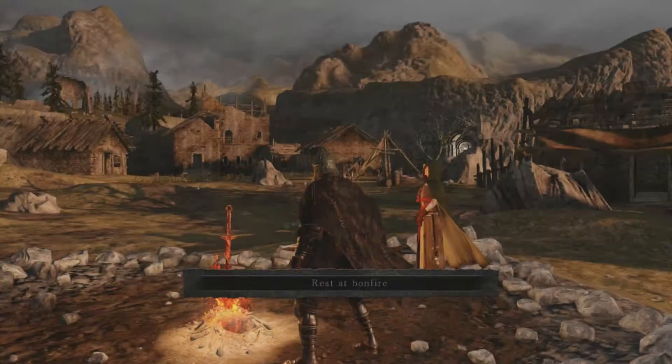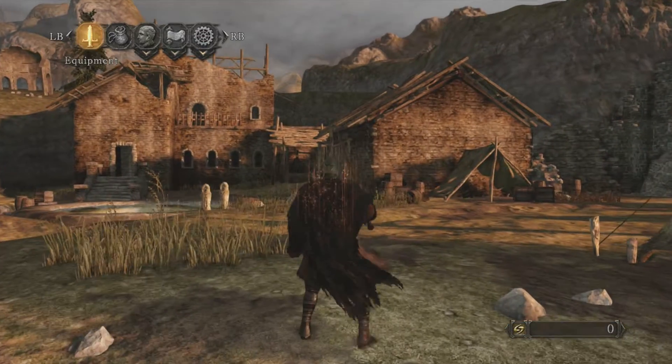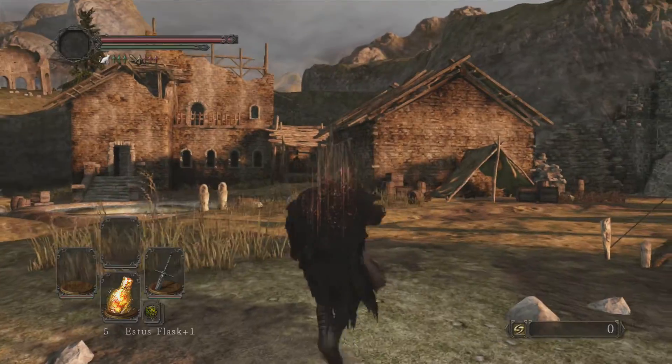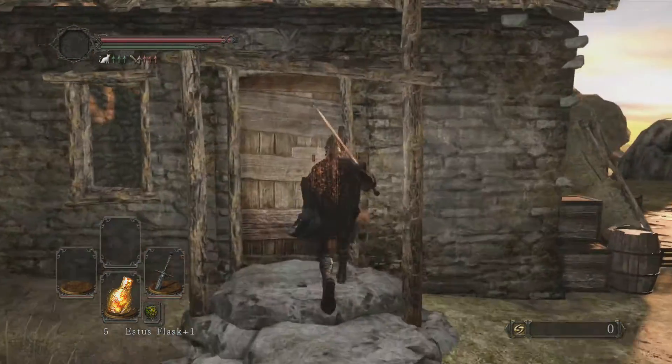The second thing you're gonna want to do is go to the building to the right here, and there will be a cat inside. She'll sell you a ring — let me show you it. It's called the Silver Cat Ring, and it reduces fall damage, which will make you able to withstand the initial fall.